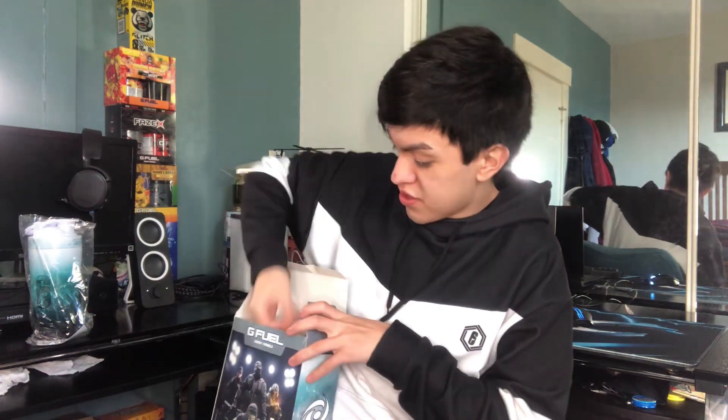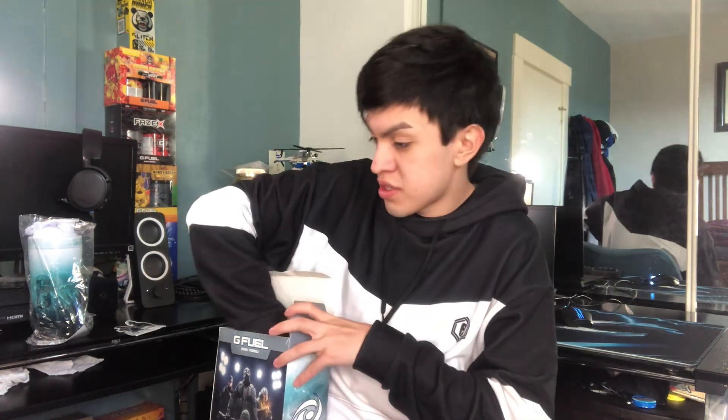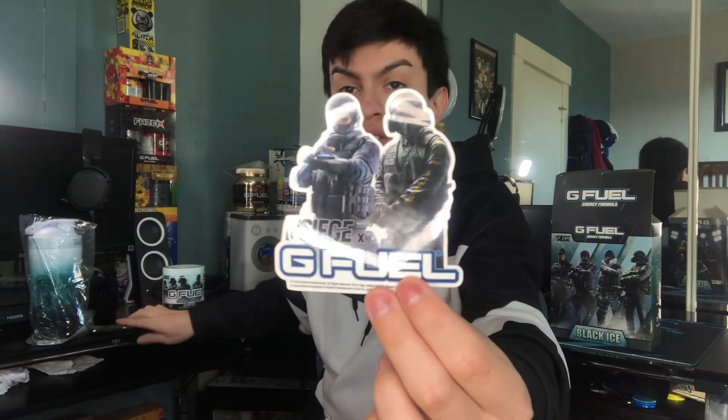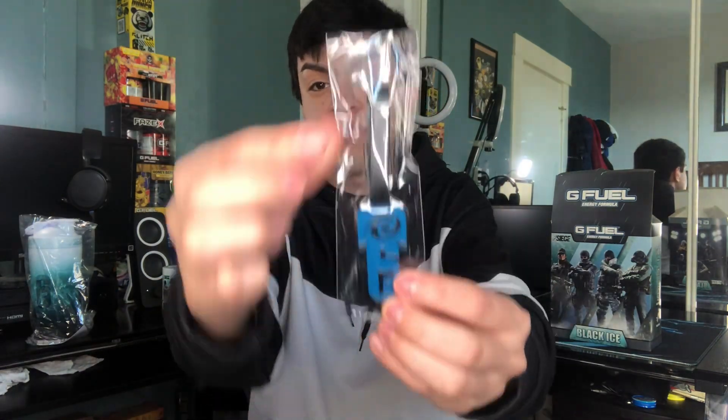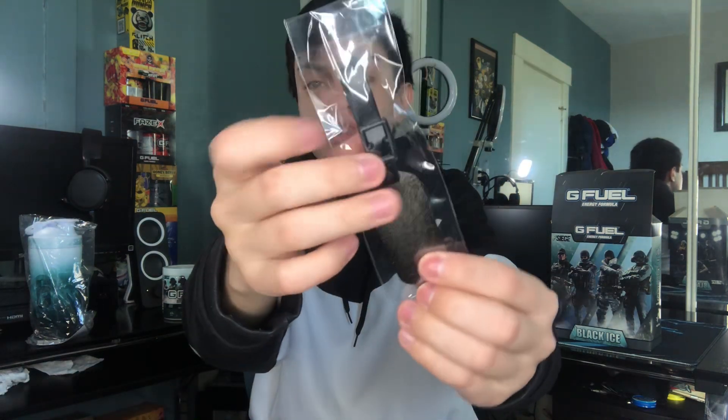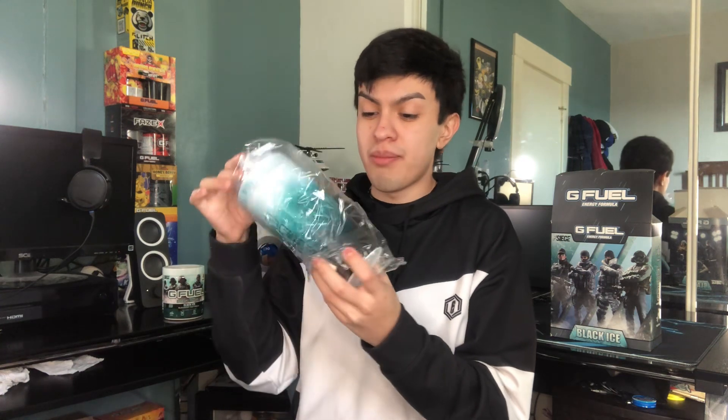Let's open this up! Inside we have the Black Ice shaker, a sticker for Rainbow Six Siege, the flavor, and a weapon charm. The sticker features Twitch and Bandit up front with 'Siege x G Fuel.' The weapon charm is a custom piece with both the G Fuel and Rainbow Six Siege branding — you can see the six for Siege and the G Fuel logo. Nothing on the back, but it's meant to hang on your gun.